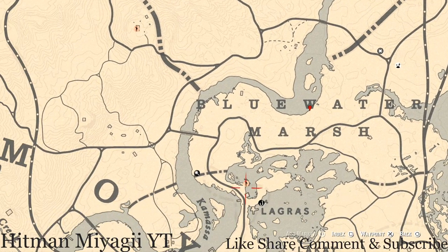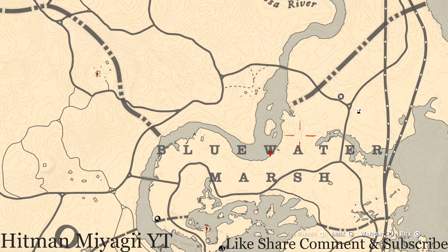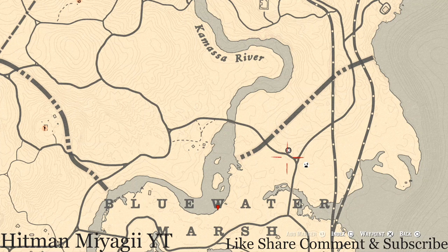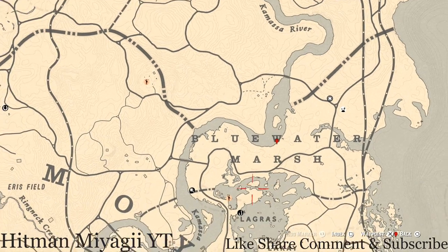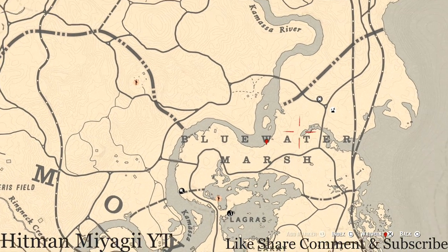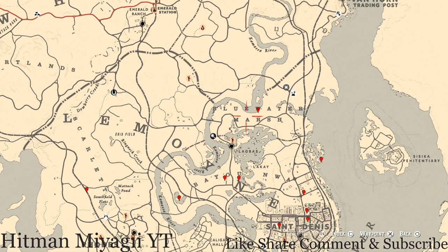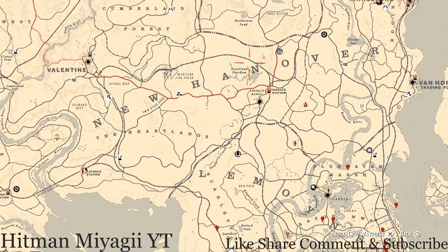I cut straight through this little swamp area, right past this marker here, and go straight to her location. You've got to watch out for the trees and stumps, but it's a pretty easy straight shot. You don't have to worry about too many hills because this is basically the bayou area — swamps and stuff like that.